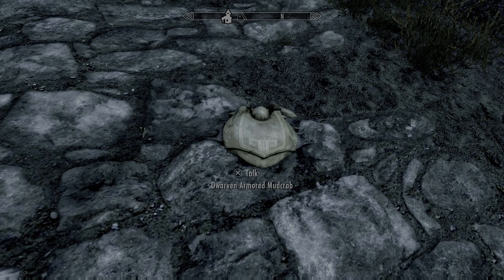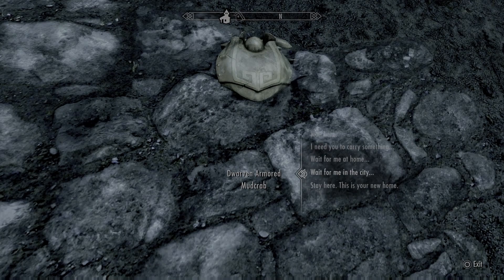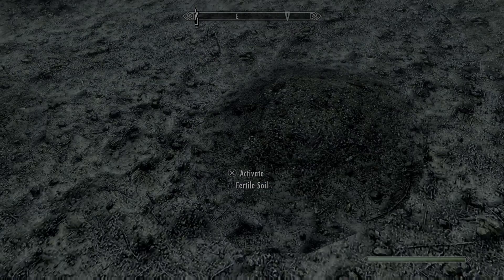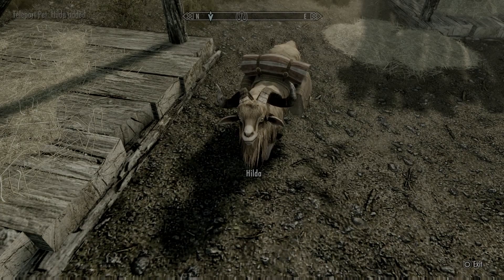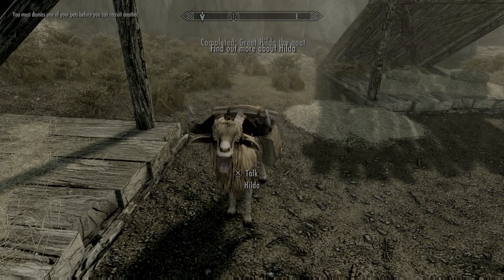Who wouldn't want a nice cuddly pet to keep in the house? Well, the fox and the bunny are cute at least, but the spider is a bit scary. The good news is these pets act like extra companions. They also come with bonuses, such as the spider that can trap enemies, the goat that can carry your burdens and extra items, and a fox who searches for loot. If you like having a merry band of loyal followers trailing behind you, then you'll definitely want to download Pets of Skyrim.